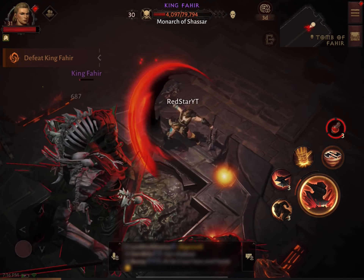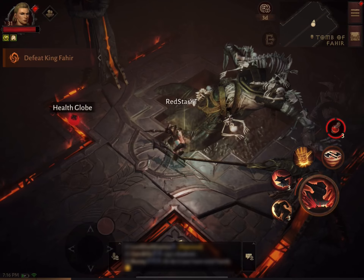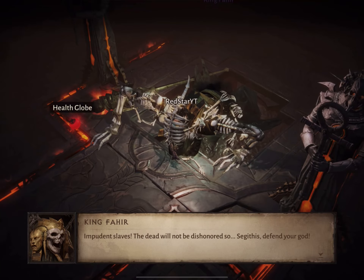So just basic attacks — I'm saving up my good attacks. He's about to fall. Yeah, there he goes. Yes! So that's King Fahir defeated.